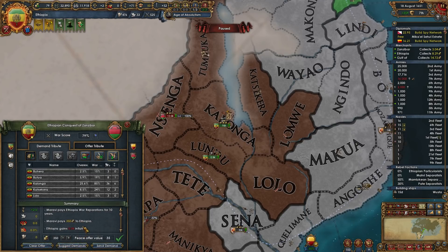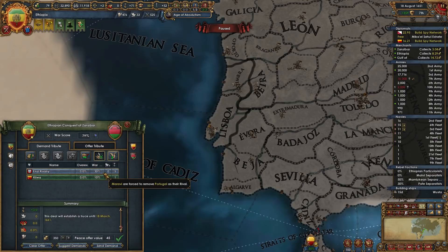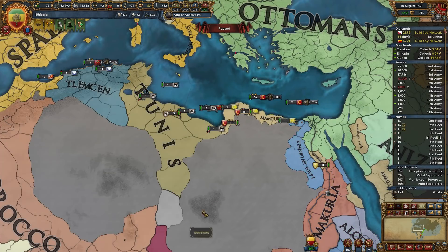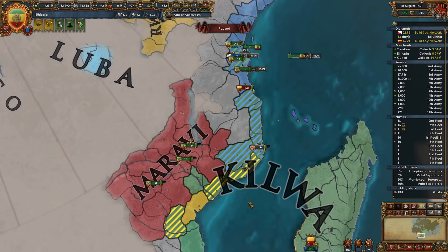We can take 350 gold, we can take 10 years of war reps, and we can also make him stop being friends with Kilwa and his rivalry for the prestige. I'll just take the 45% peace deal — let's knock him out. Which means we should jump up in war score against Kilwa soon.